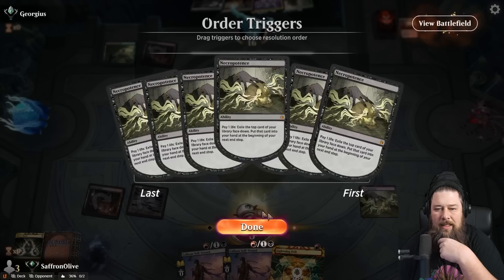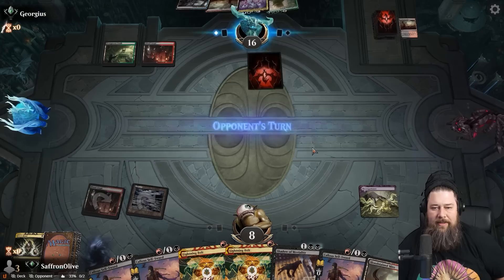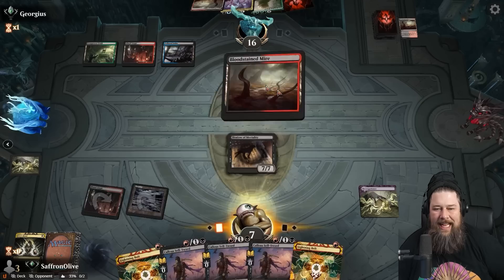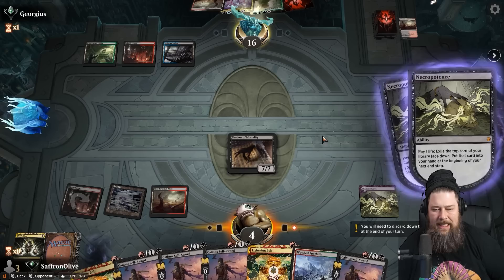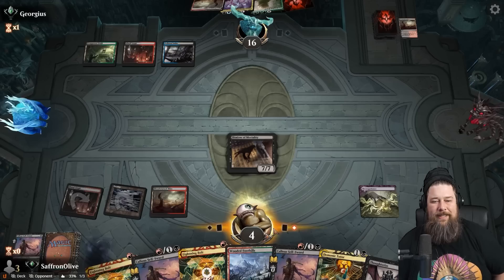We hit a Shadow of Mortality — that's something. Opponent is at 16, one attack plus a fling is 14, so we need them to lose 2 life somehow. We can just bolt their face — probably the easier way. Let's play the Shadow, and in theory this puts our opponent dead next turn if they can't do something ridiculous. We'll go to 4 and pass the turn. This might've been a little too risky — we're going to have to crack this Bloodstained Mire to get a red source for bolt plus fling.